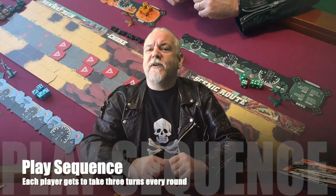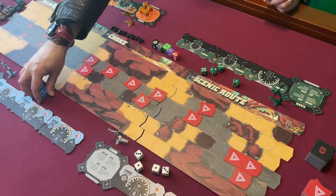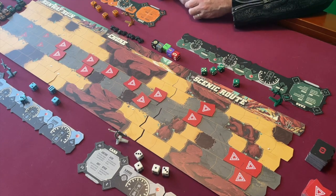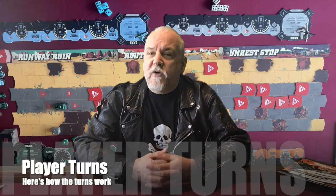Play takes place over a series of rounds. A round consists of players each taking one turn at a time until they've all taken three turns. When the last player has taken their third turn, the round is over and a new one begins. To start the first round, every player rolls their four dice, and the player with the lowest combined total is the start player, and they will roll the road die. If there is a tie for lowest total, everyone will roll the dice again. The start player takes their first turn, then play passes clockwise around the table.